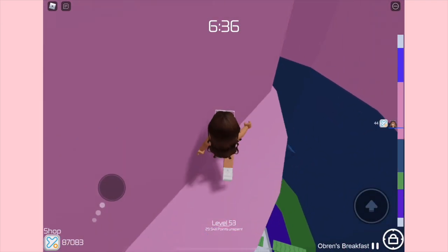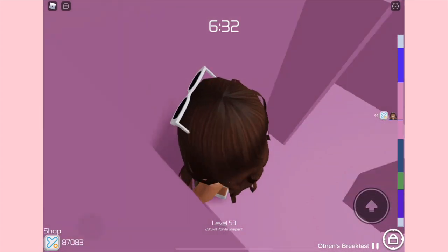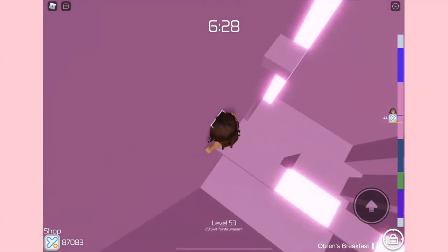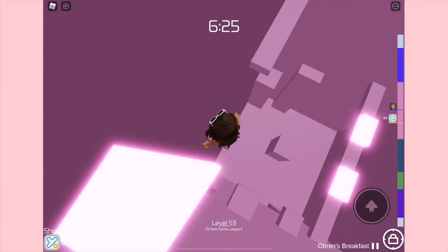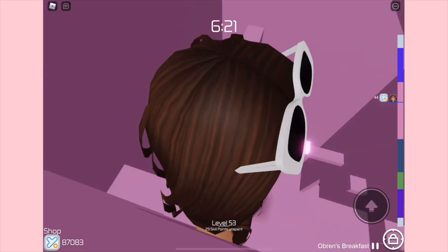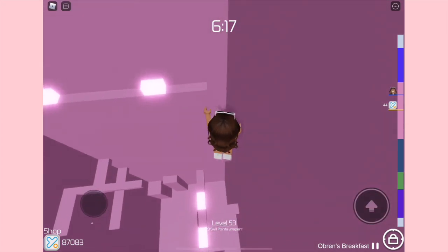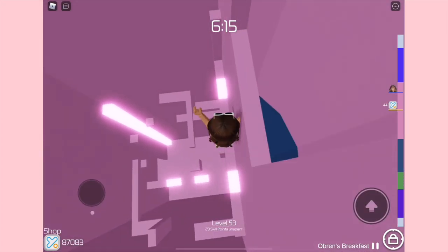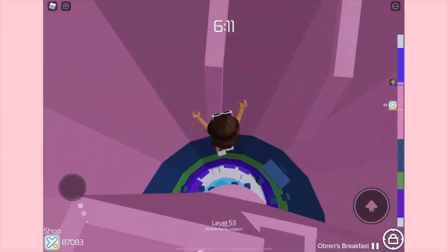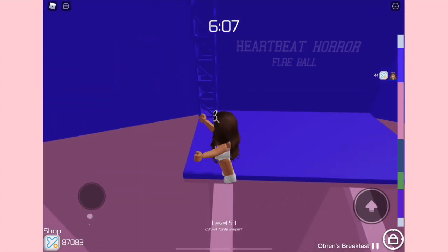For this next section we have Lingophobia, and we have to do parkour inside of this rotating cube, which is actually a lot harder than it looks. I'm going to be honest — I do fall on this stage a lot, so I try to go slow, and that's what helps me get past it. I don't like having to go super slow, but that's what I have to do to actually complete the stage.